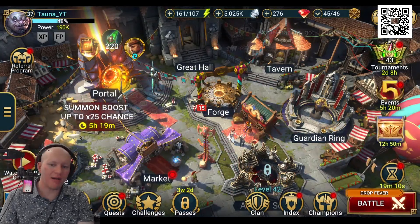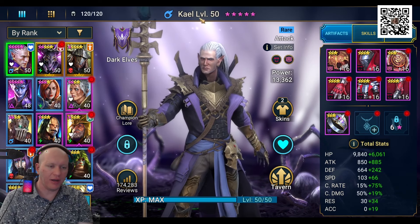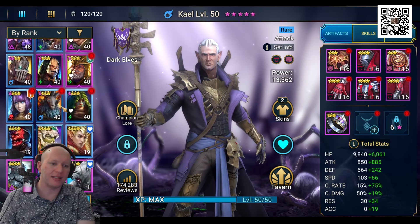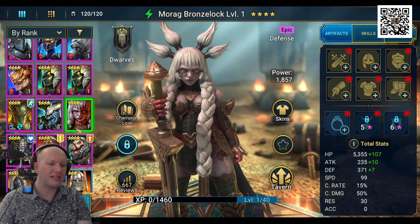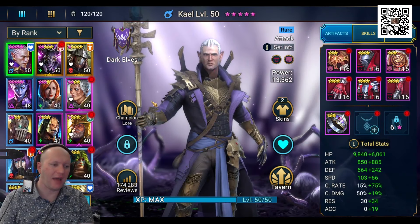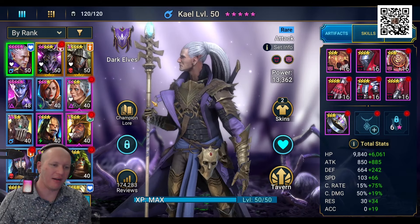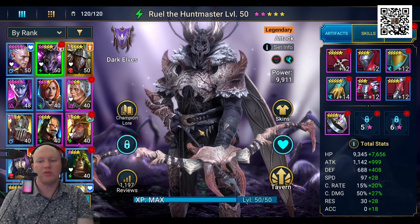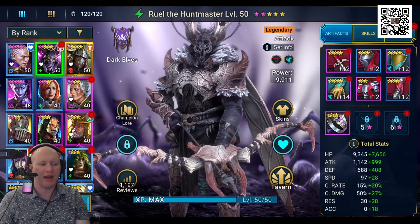Number nine is that a character's rarity doesn't necessarily mean they are stronger. Someone like Kale, who is just rare, may be more viable than some of the purple epic characters. For example, Jizo is not as good as Kale, in my opinion. So make sure you double-check a character's actual kit rather than just their rarity. Just because something is a legendary doesn't mean they'll necessarily be the best character. There are resources out there to help you check which characters are great and which aren't.